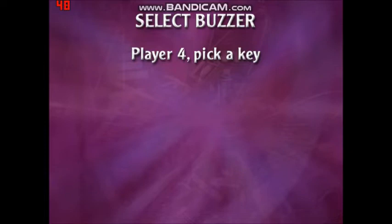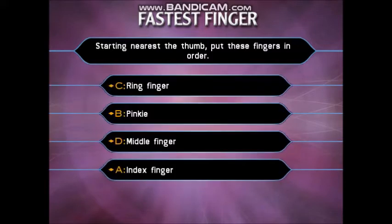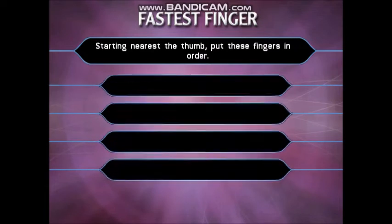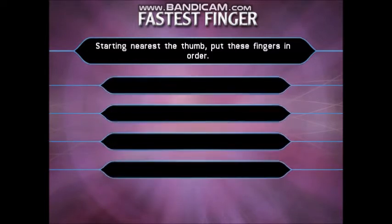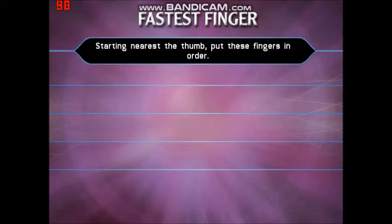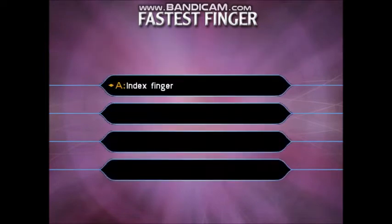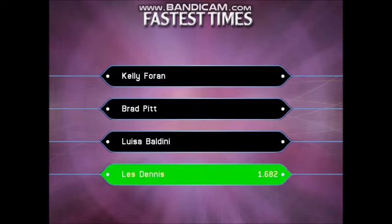OK, let's play Fastest Finger First. Starting nearest the thumb, put these fingers in order: Index finger, Pinky, Ring finger, Middle finger. Time's up. Let's see the four answers in the correct order. The first was A, second was D, then it was C, and finally it was B. Now let's see who got it right — then let's see who got it right in the fastest time.